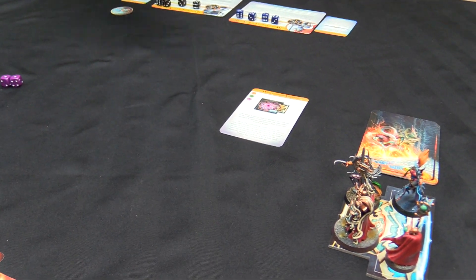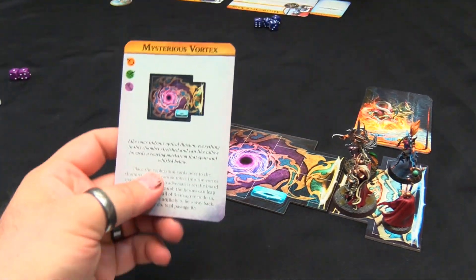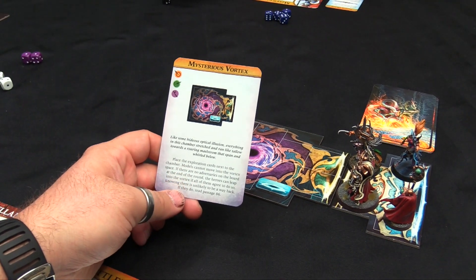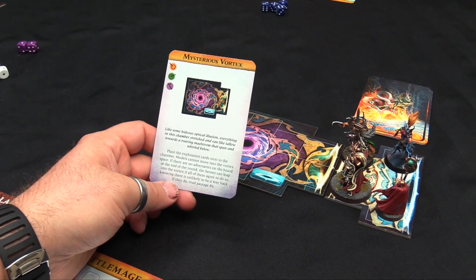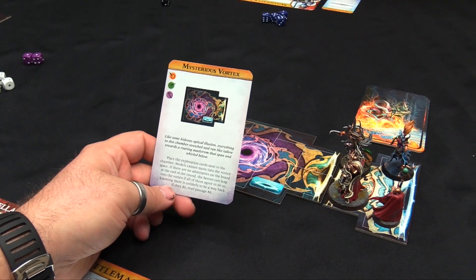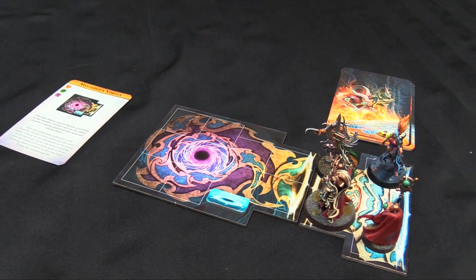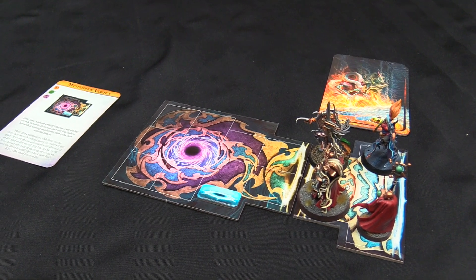It's going to be the Mysterious Vortex — there's a portal right here. Like some hideous optical illusion, everything in this chamber stretched and ran like tallow towards a roaring maelstrom blocked in the middle. Models cannot move into the vortex space; if there are no adversaries on the board at the end of the round, the heroes can leap into the vortex if all agree — knowing there's unlikely to be a way back. We can jump into the vortex! There's no encounter, so unless we get a random encounter we could all just jump in and see what happens. I feel like we can't not jump into the vortex.